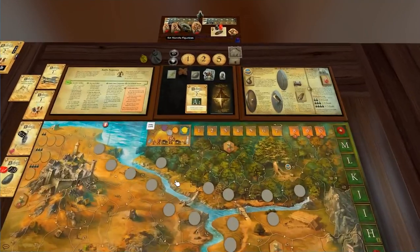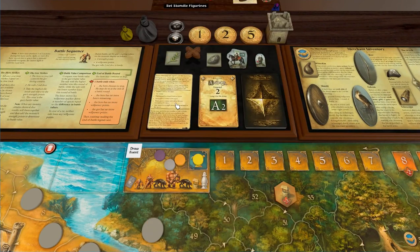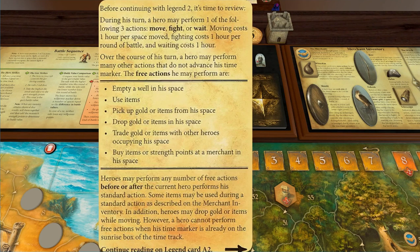Let's get straight into the legend — Long live the King, 1A. It just has a little bit of a recap, which I'll actually read because it's been about a year since my last video on this. Before continuing with Legend 2, it's time to review. During his turn, a hero may perform one of the following three actions: move, fight, or wait. Moving costs one hour per space moved, fighting costs one hour per round of battle, and waiting costs one hour.